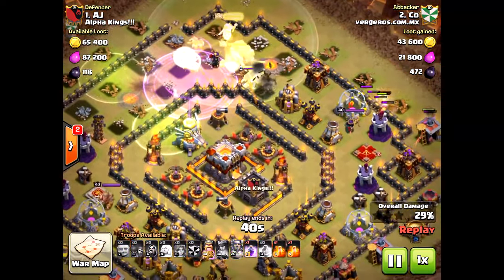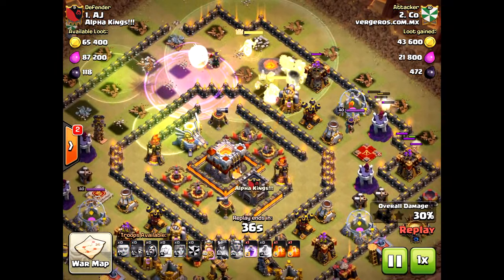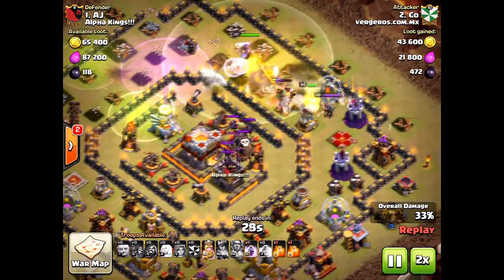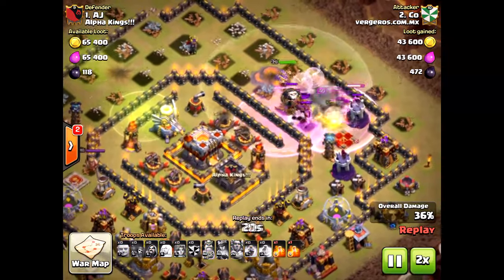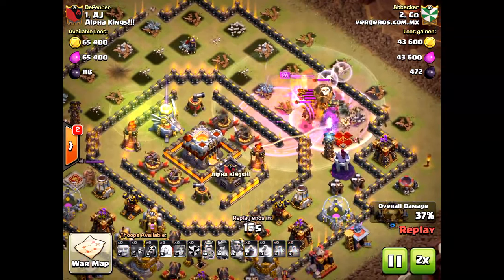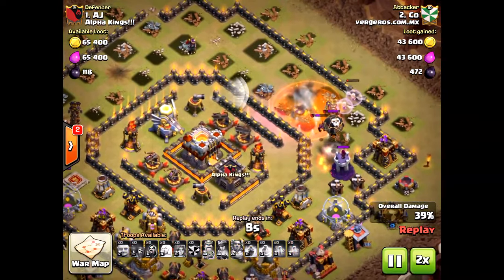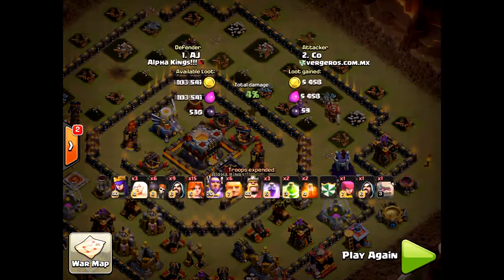It is just flat out bad — the attacker did not do well. Sometimes it goes well, sometimes it doesn't. It really was that golem placement that ruined this raid, because the funnel was not created, the path was not created to the center of the base to take out the eagle artillery and those inferno towers. That's what happens when you don't funnel properly. A one-star fail — actually a zero-star defense from AJ — great defense from AJ.